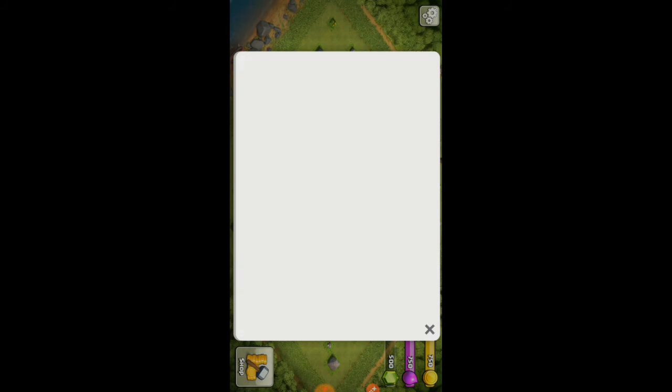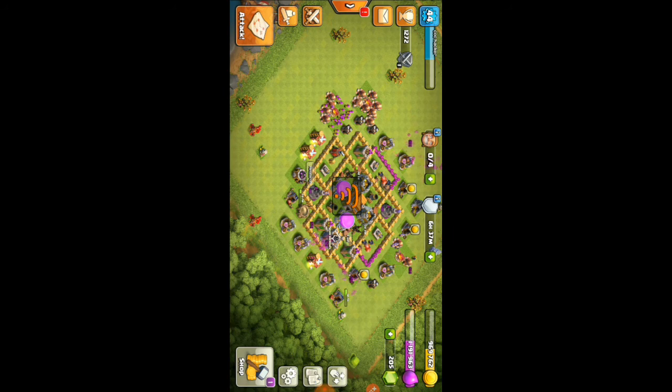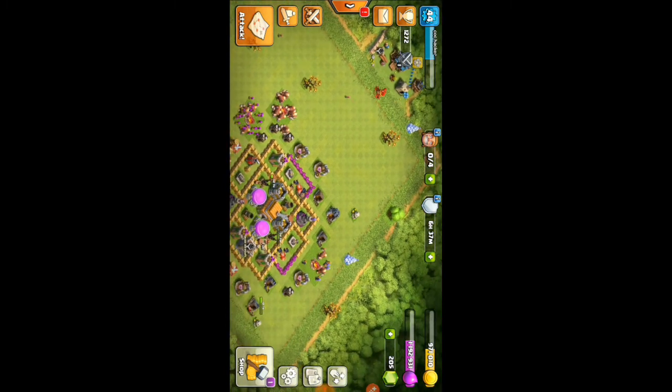I will submit the code by clicking submit, and it will confirm your account. It says you are about to load an existing game account connected with a Supercell ID. Click confirm and it will take you back to your account. This is the latest update on Supercell, and it also has some limitations.